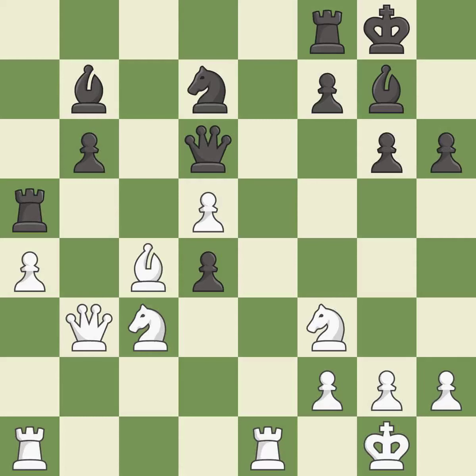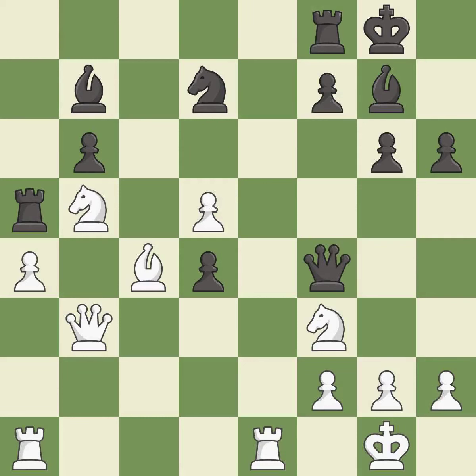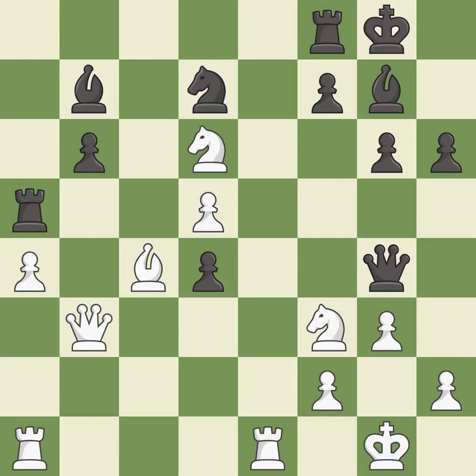This is the only move that works. This takes an outpost — an active square where the knight cannot be kicked out by a pawn. This protects the attacked pawn. This kicks an opposing queen. This is the only good move. This move puts the queen on a safer square. This threatens to reveal an attack on a rook. This wins a tempo by threatening a bishop and forcing it to move away.